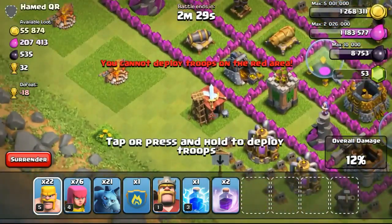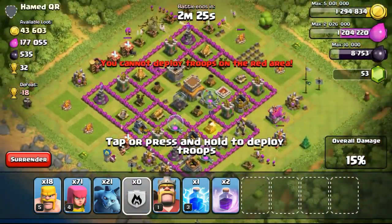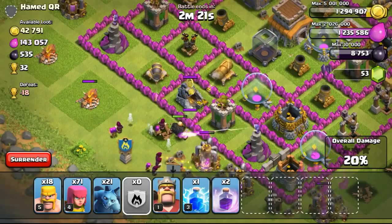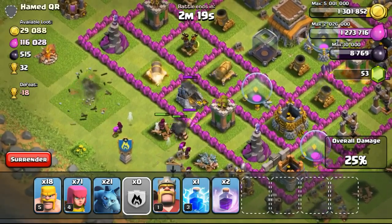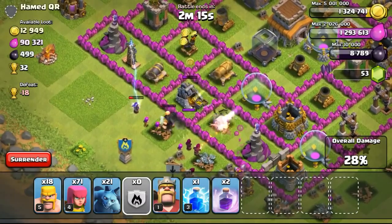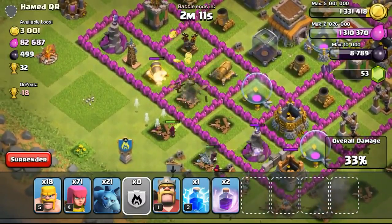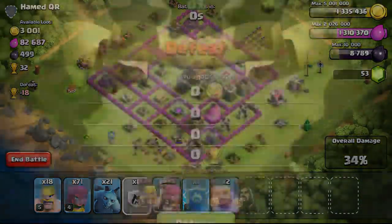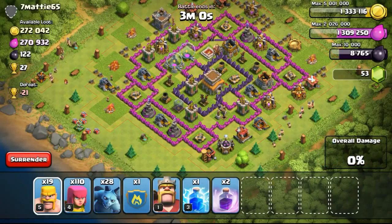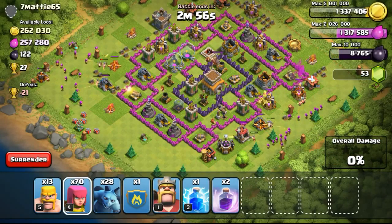Going ahead to do my very own attack, focusing on the gold mines. The gold mines are just my priority, not focusing on the rest of the stuff. Although my elixir is kind of at 50% right now, I don't have much to bother about it because I'm not using it to upgrade anything. I did upgrade my dark elixir storage the day before, so my elixir has depleted a bit.